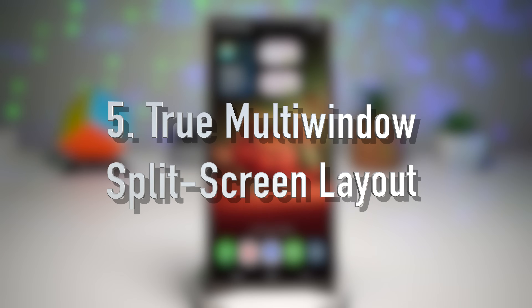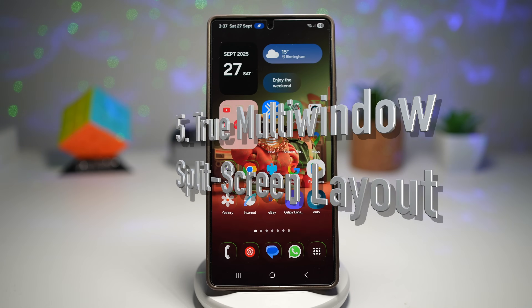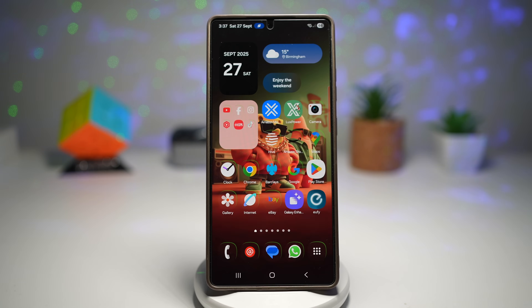The fifth feature is how you can turn on the true multi-window split screen layout. One UI 8 takes split screen multitasking to the next level. You can snap one app to the bottom and have another app above it with adjustable ratios — even extreme ones like a 90-to-10 split. This makes switching between apps so much quicker and easier.